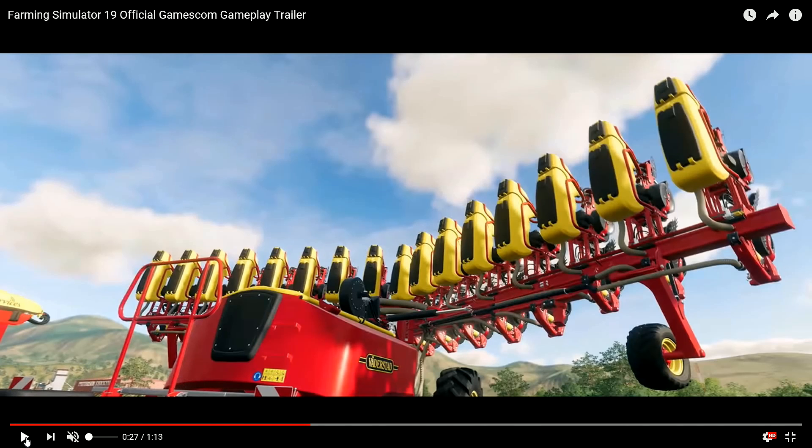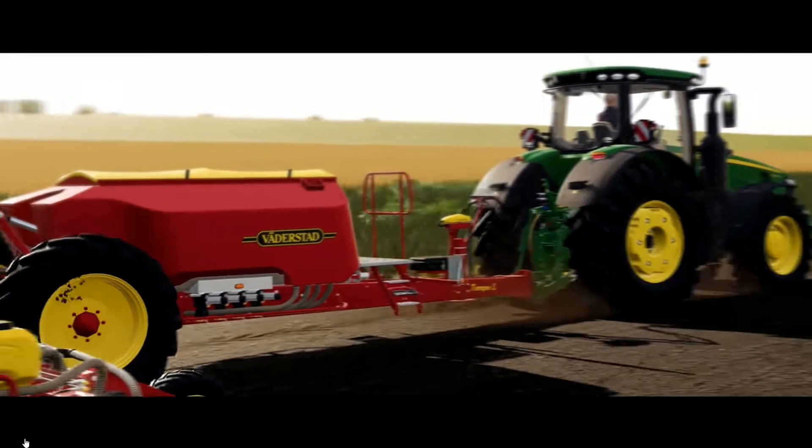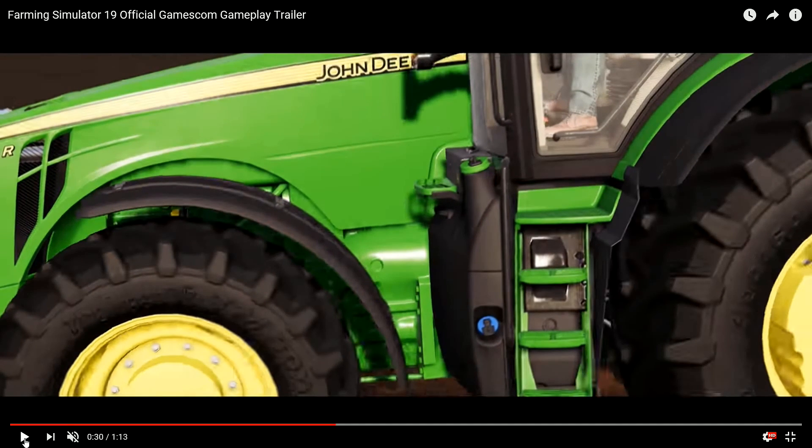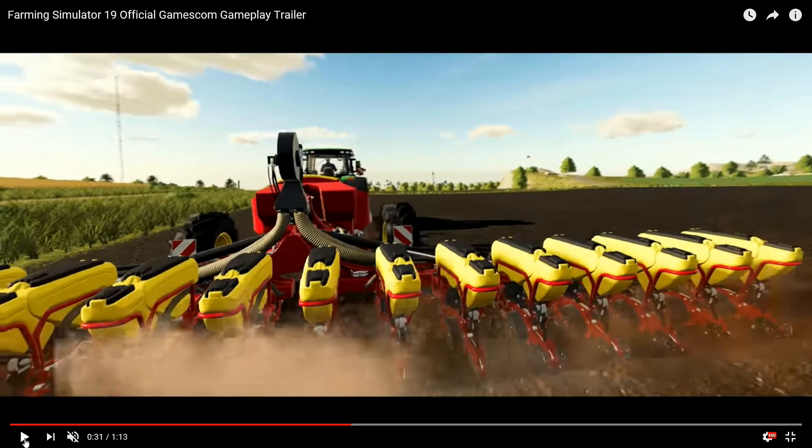It moves straight on to this seed drill - this is a row crop planter, and even I can recognise a row crop planter. We've got Väderstad back in again, and this one's on the back of the John Deere. That John Deere, I think, is the one they released a separate video for - it was work in progress footage, so the actual tractor was looking pretty sweet but the map was looking a bit bare bones.